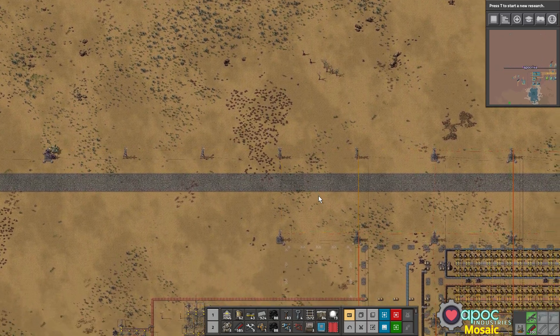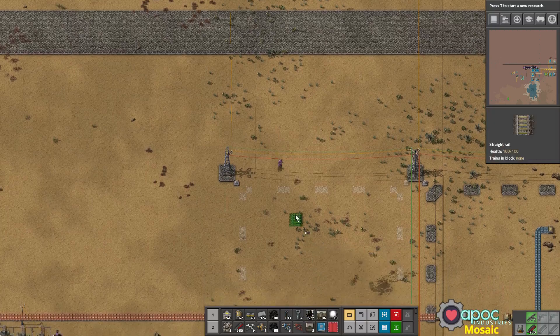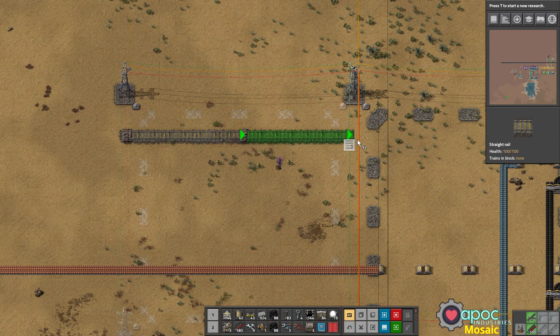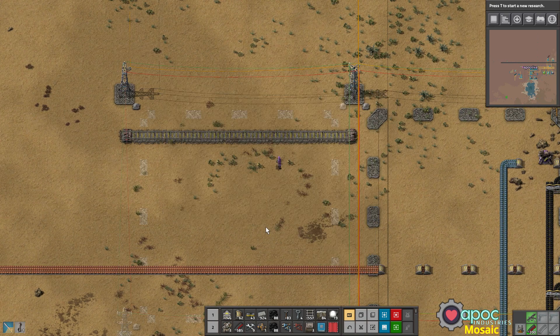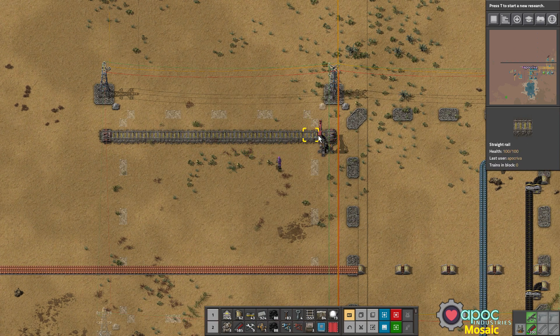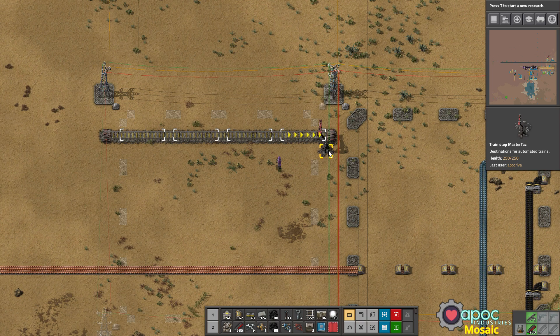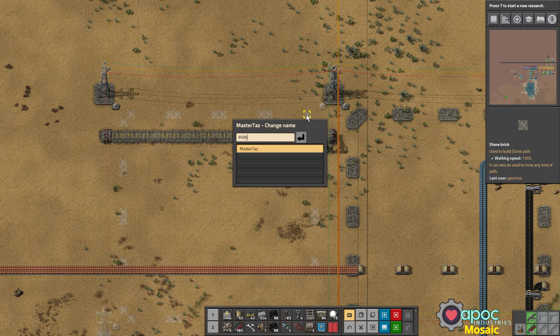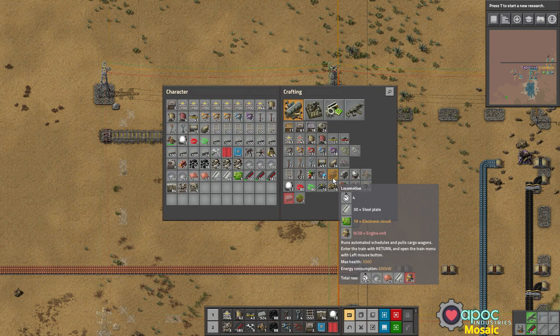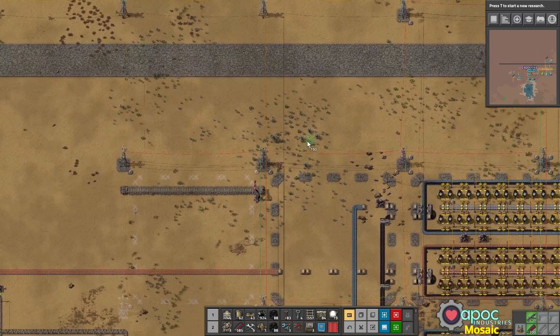So what we'll do first and foremost is a very, very simple unloading station right here. We're going to use a double-ended train — maybe a one-two train, something very small. We'll call this iron. What are we going to call this base? Starter iron drop-off. Do we have enough stuff to make a train? No. Let's go grab some stuff.